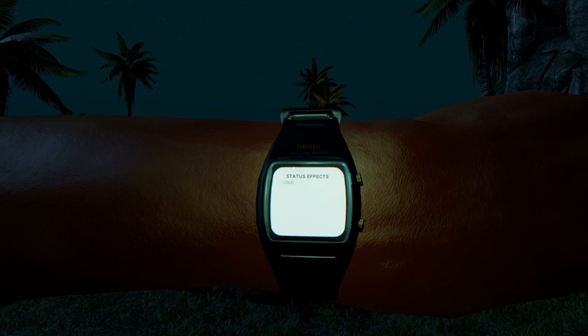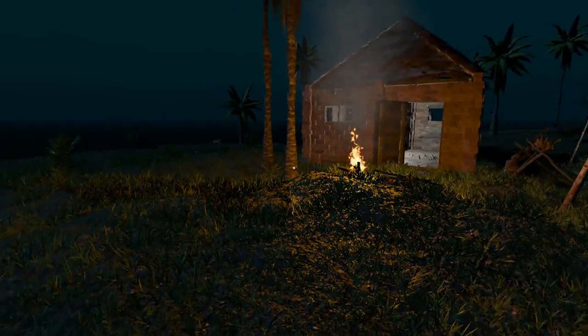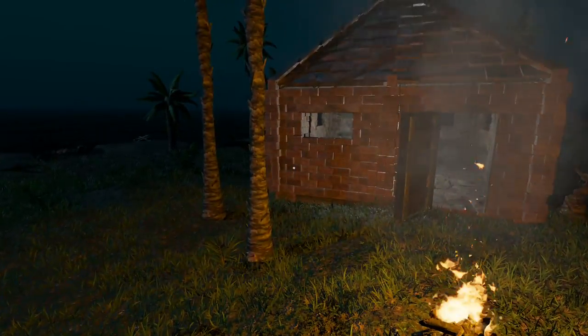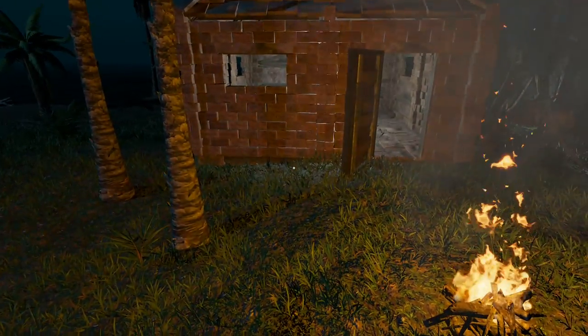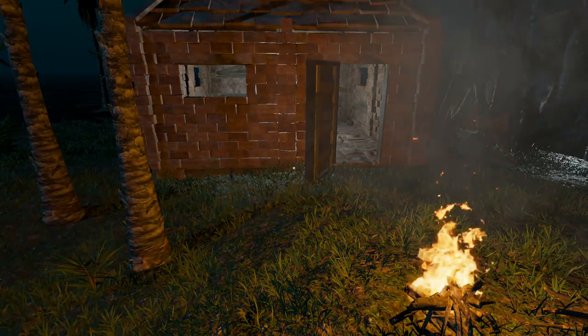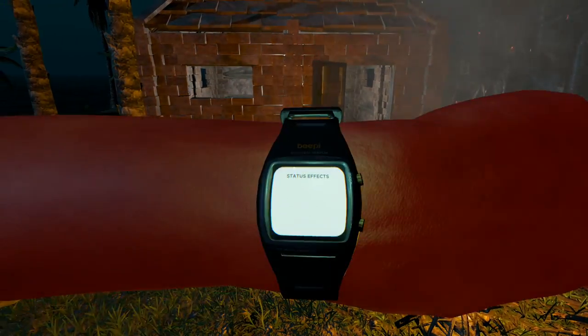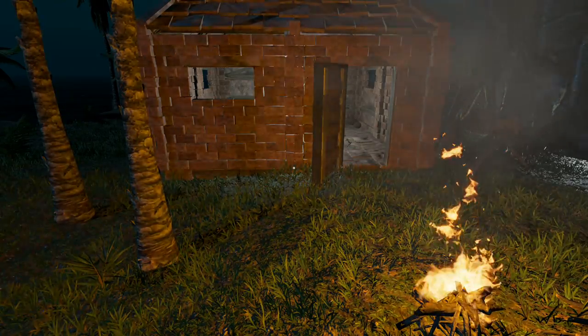There we go — looking at the status, the status effect now says we are cold. If we go to the fire, the release notes said it should take a couple of hours, but actually it goes away pretty fast — just a few minutes. There you go, it's gone. So that was about 10 minutes or so, nothing dramatic.